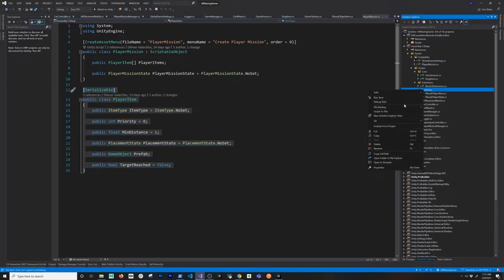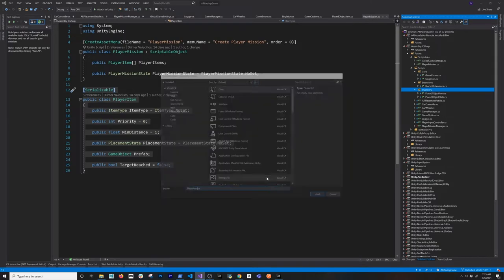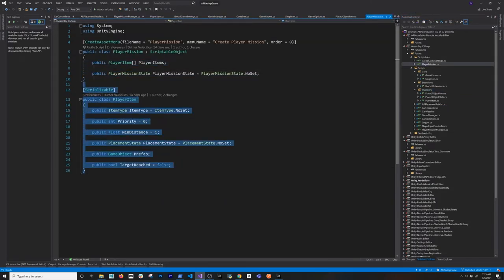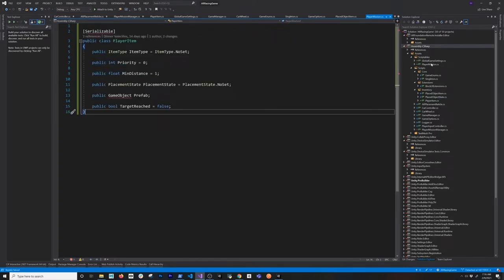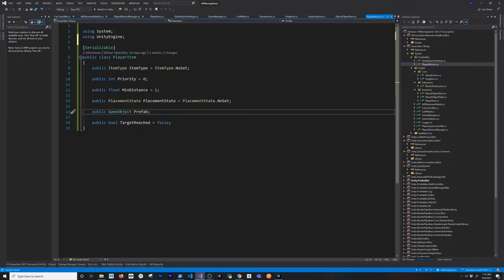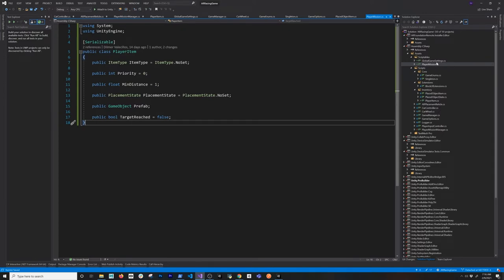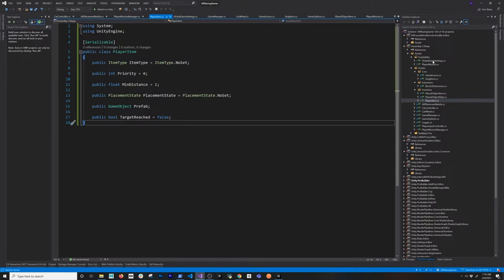I'm going to create a new item called player item. I just want to make sure we start cleaning things up. We're going to have player missions and then the player item. I also need to bring in a couple of namespaces for game object. It looks like I had it correctly at the beginning — player missions, then player item, and we'll fast-forward through the cleanup.